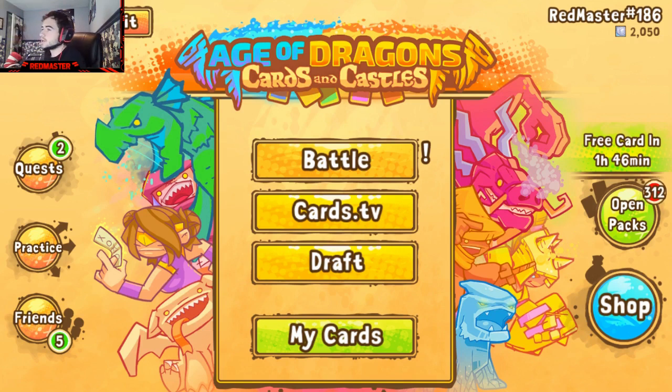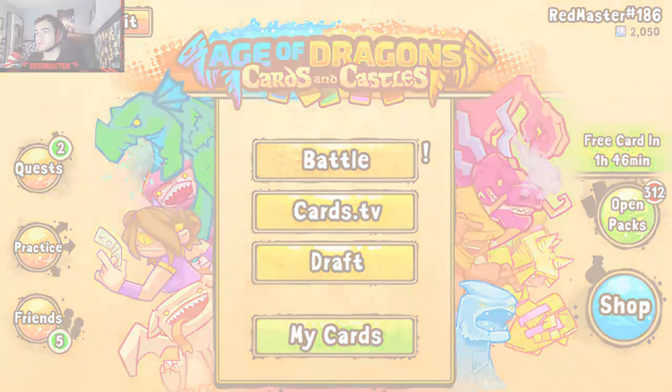I've wanted to go back and explore the dragon archetype a bit more, so I put together what I consider a standard blue/yellow wind dragon deck — something you might see as the go-to for players new to the archetype. This is probably where I'd recommend you start if you want to build a dragon deck, as it's a decent foundation to expand outward from once you get a hold of it.